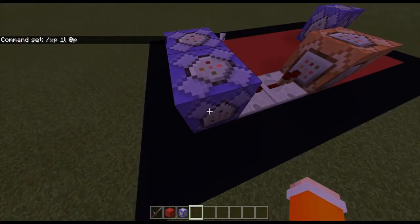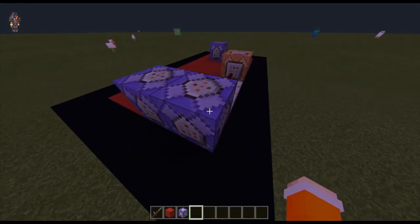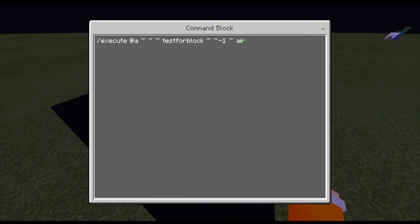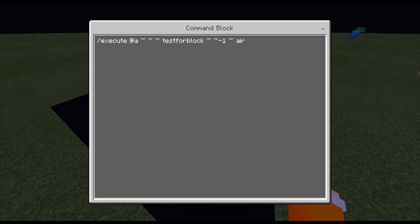The next and last command block is here. This one looks like a lot but it isn't really that much. It's set to conditional and always active. The command is: /execute @a with a squiggly brace selector, then detect the block below the player — squiggly space squiggly minus one squiggly — checking for air. This checks whether the block below the player is air.